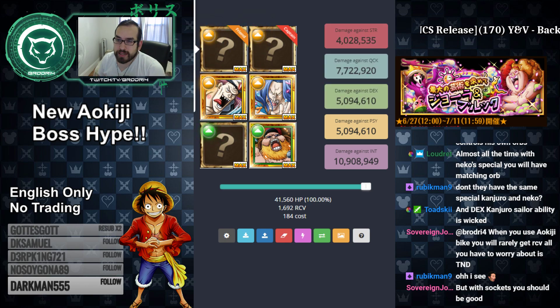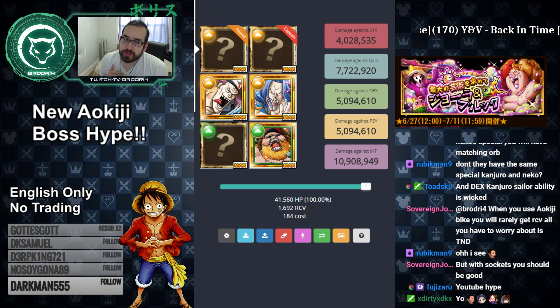First thing you need to know is that he boosts HP by 1.25 times. So that's a really nice boost of HP combined with the Aokiji Bike — that's a lot of HP you're going to have.